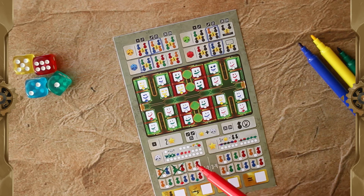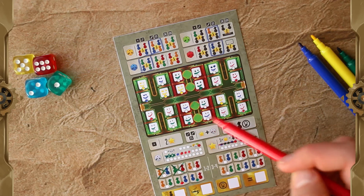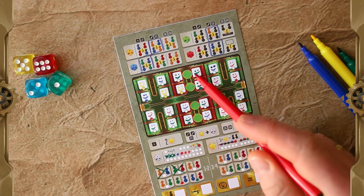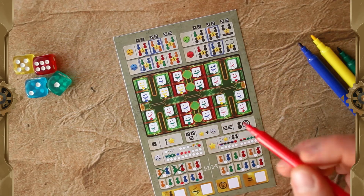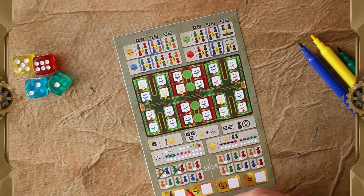Only one set of services is available in a solo or two-player game. In this case, I have a service that gives me points for green and blue passengers. I have six blue passengers and seven green passengers, which gives me a total of six pairs — so that's six times two, twelve points for this service.